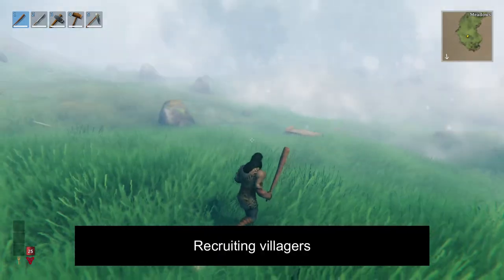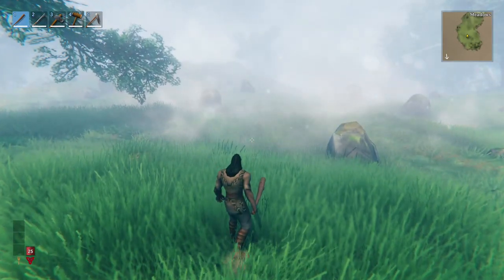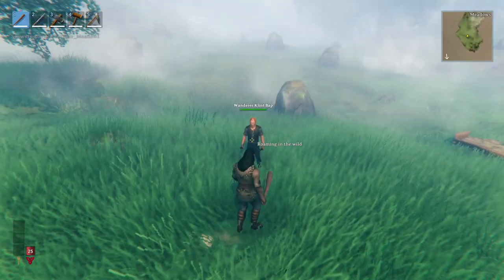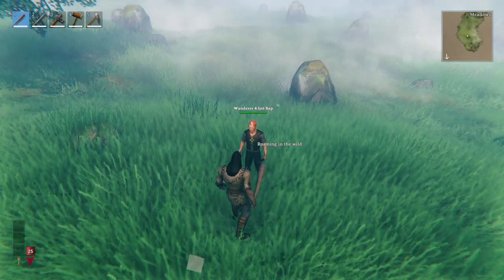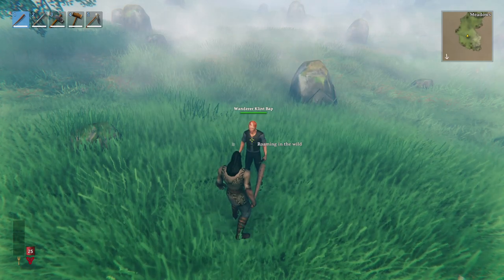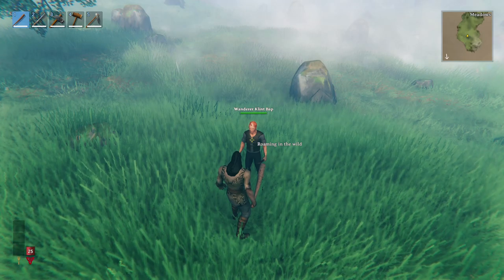You're going to find these villagers throughout the wilderness, but right now we're just going to spawn one. This is what they are going to look like whenever you find them in the wild. To recruit them you're going to need a certain amount of gold. To open up the menu all you have to do is interact with them by pressing E, which is the default key.